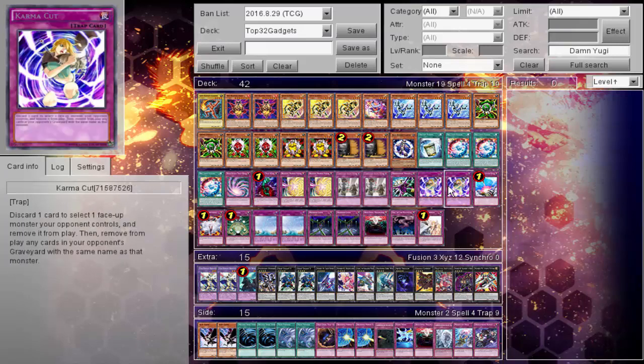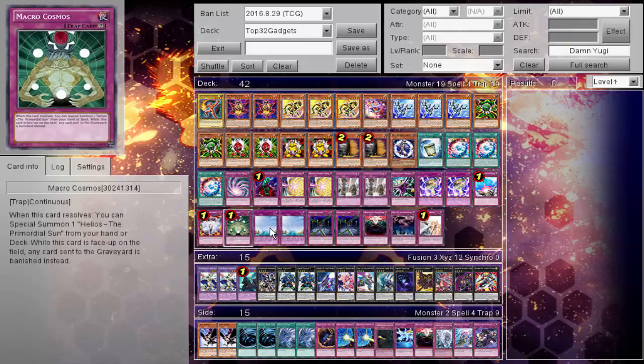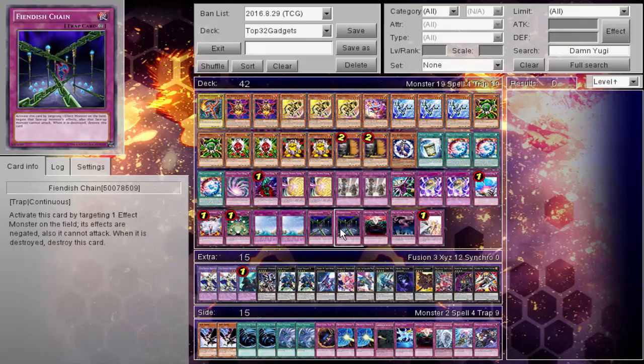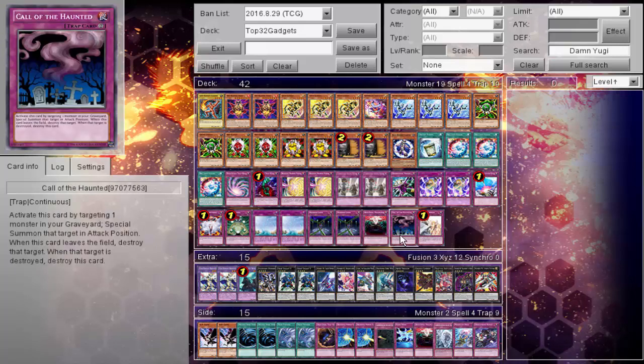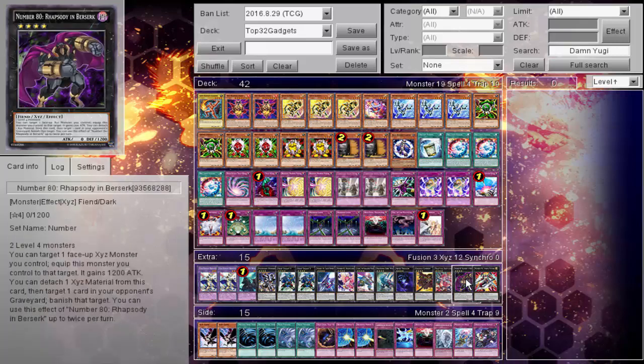Continuing the traps: one Solemn Warning, two Karma Cut, one Compulsory, one Emptiness, one Macro Cosmos, two Oasis of Dragon Souls, two Phoenix Wing Wind Blast, one Anti-Spell Fragrance, one Lose 1 Turn, one Solemn Warning, one Escape Device, one Number Zero.